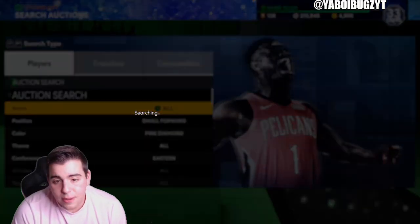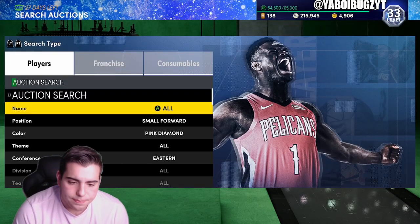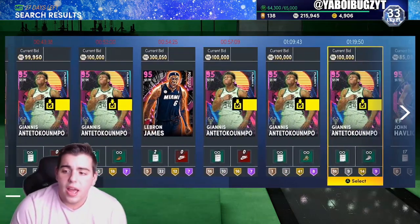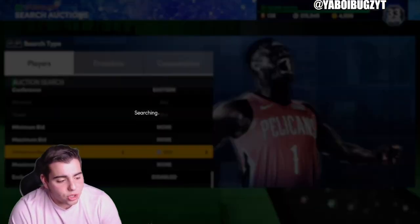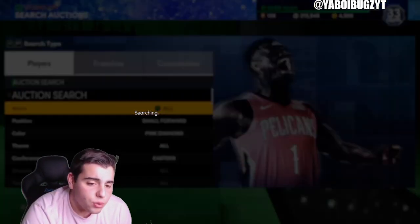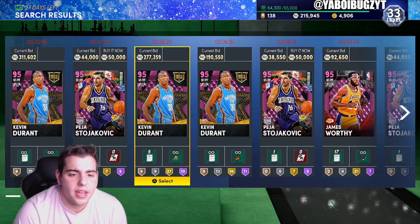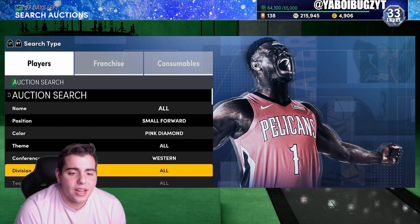This filter is insane. There are so many good small forward pink diamonds on it — we've got Manu, LeBron James, Vince Carter, Grant Hill, Dominique Wilkins, Giannis. This filter has five very expensive players on it, so definitely try it out. I go over this one every single week. There's also a pink diamond Kevin Durant on it, though I think he's Thunder so he's Western Conference — so the Eastern conference filter is definitely a very good one to run.